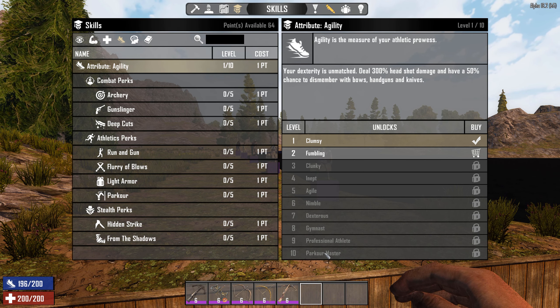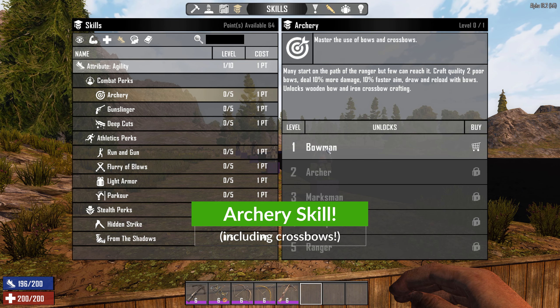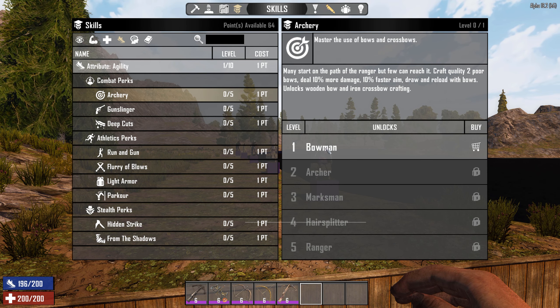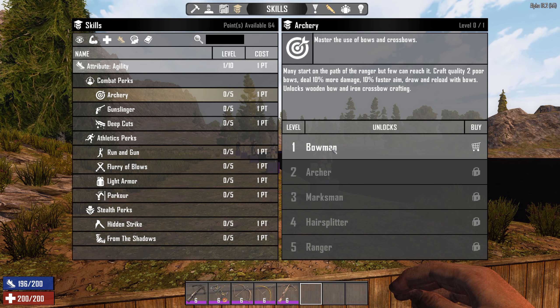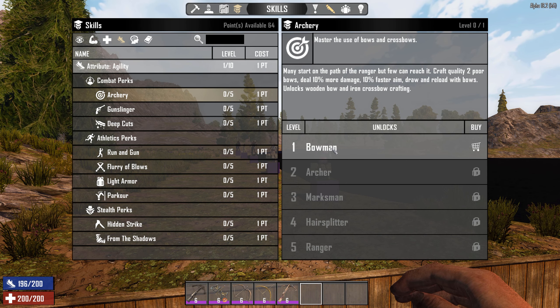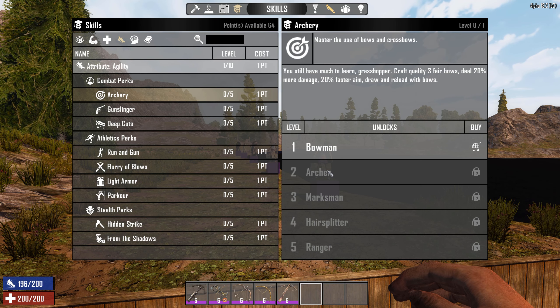Skill-wise, archery is under agility. Agility is the one that gives you better headshot damage and more dismember with bows, handguns, and knives. So archery, bows, pistols, knives, and machetes go very well together. At the top level, you do 300% headshot damage and have a 50% chance to dismember with bows, handguns, and knives.